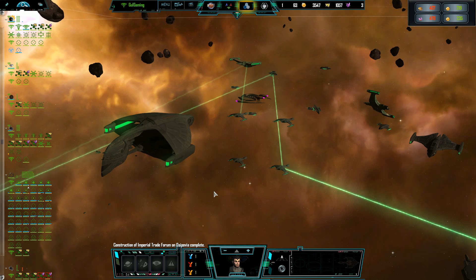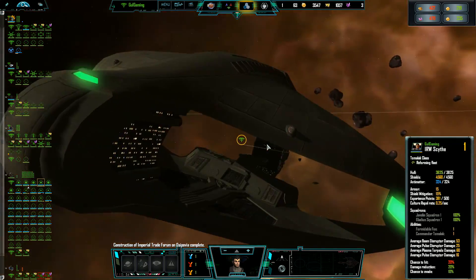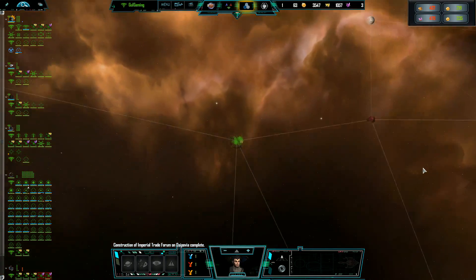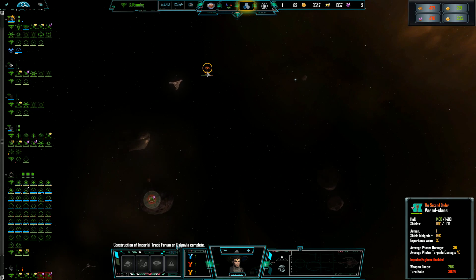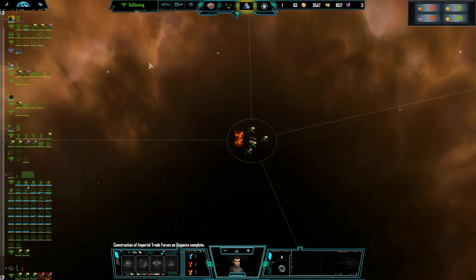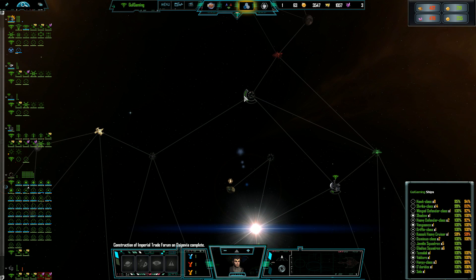Hello ladies and gentlemen and welcome back to GB Gaming. Today we are going to be continuing our Romulan let's play of Star Trek Armada 3 Nemesis. In the last episode we didn't really meet a great deal of resistance — the only real resistance we've had has been from those second-order geezers. Other than that we haven't met a lot of resistance, and I'm a little bit concerned about that.